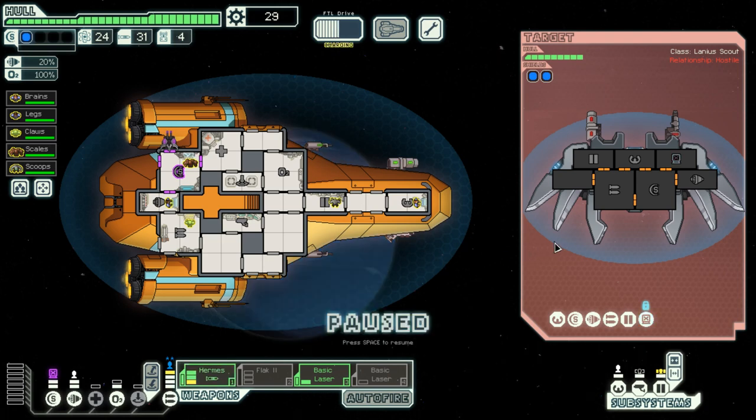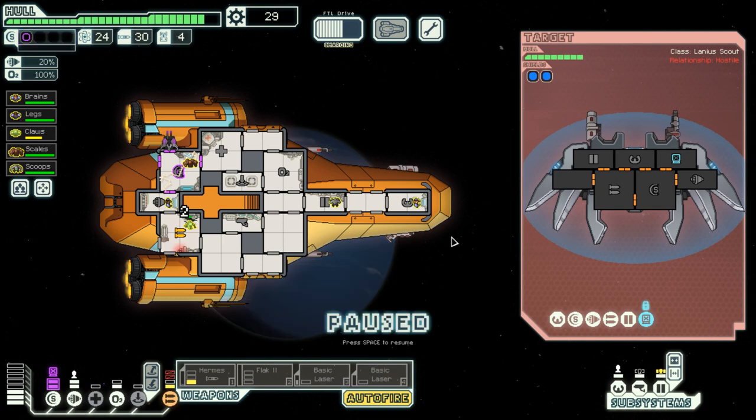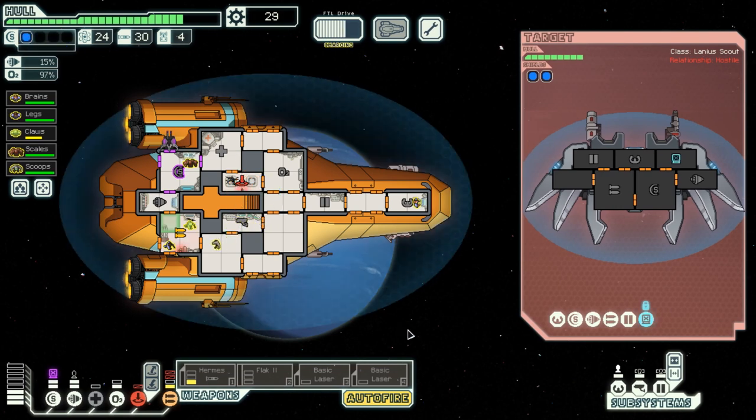Since it looks like things are going badly — this is real bad. Angie, go ahead and repair this system. Everybody go ahead and repair my weapon systems — they need to be back online ASAP. Because the enemy has really high evasion, let's make sure I can power up Flak. And since this seems to be the only way I can actually get past what the enemy has, let's power up a basic laser as well, get everybody back on their posts.